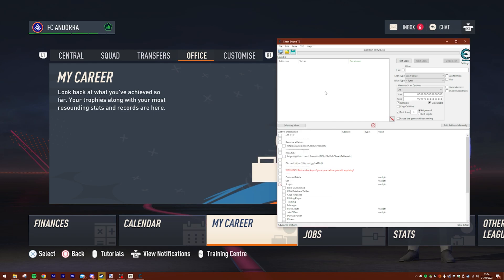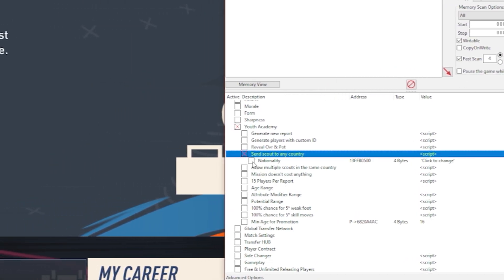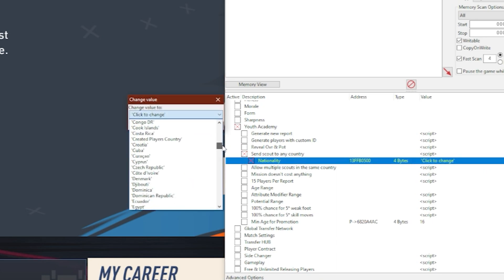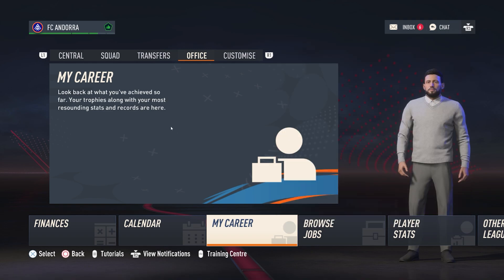The first things we need to do: scroll into Scripts, make sure you click the box, then go down into Youth Academy. Inside here there are a ton of different options, so make sure you look at those if you're interested in doing some pretty cool stuff. We're going to use 'Send Scout to Any Country' — press Nationality and then press 'Click to Change.' You'll get a drop-down list, and because we're managing FC Andorra, we're going to be scouting Andorra. We'll also select the option to allow multiple scouts in the same country, since I want to send all three scouts to Andorra.